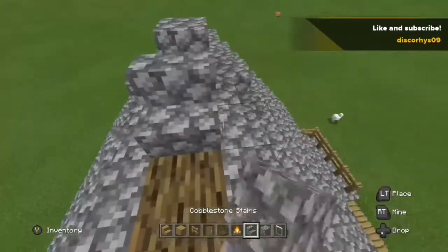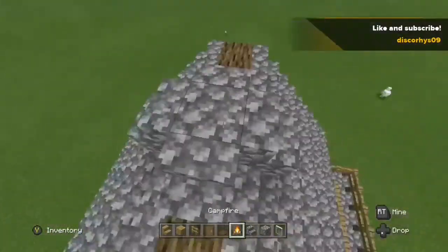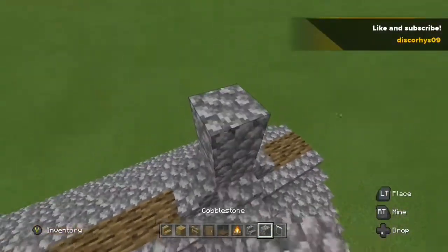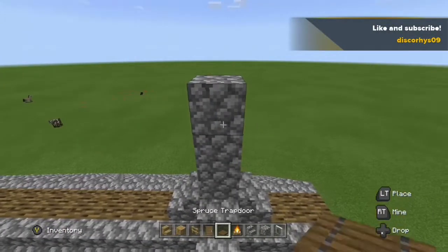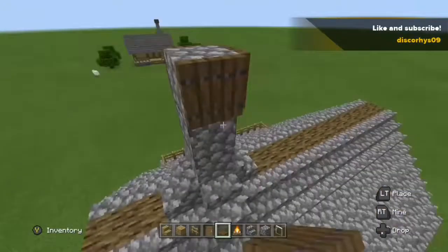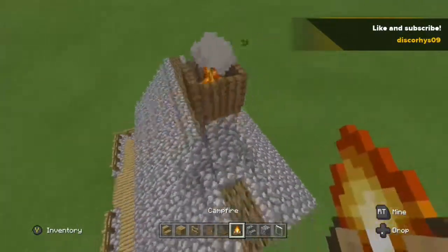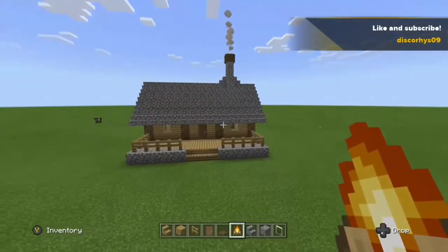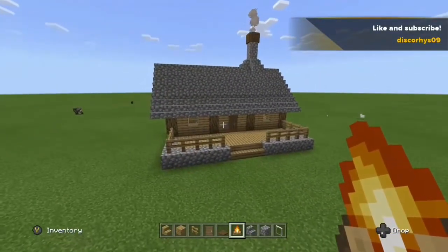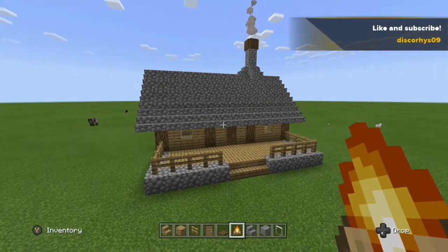Next, get your cobblestone and place them in a shape like this. Then get your cobblestone stairs and place them on there. Get your spruce trapdoors and fold them up. Now mine the block that they were sitting on and place a campfire, and that will be your chimney. Make sure to line it up with the right window.